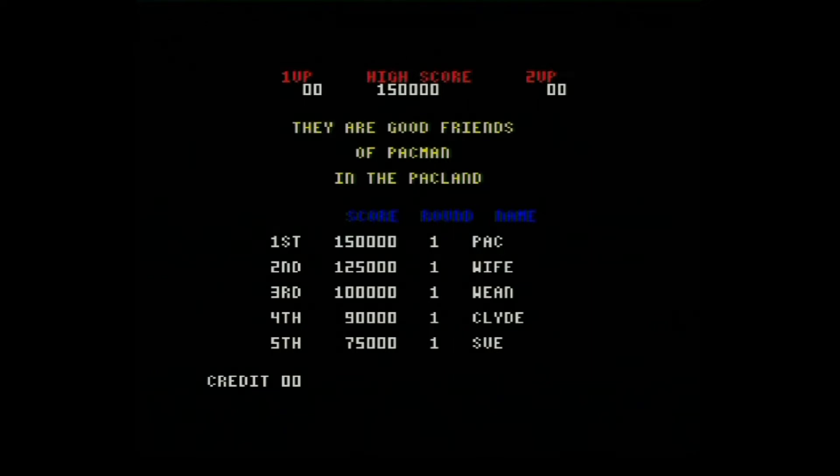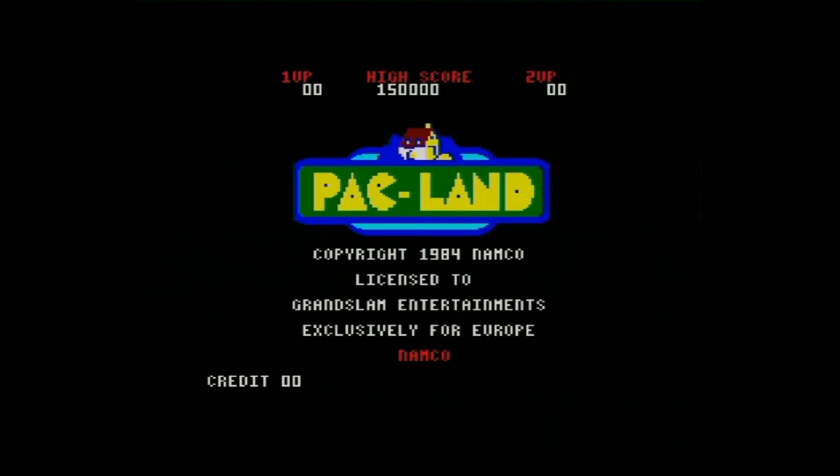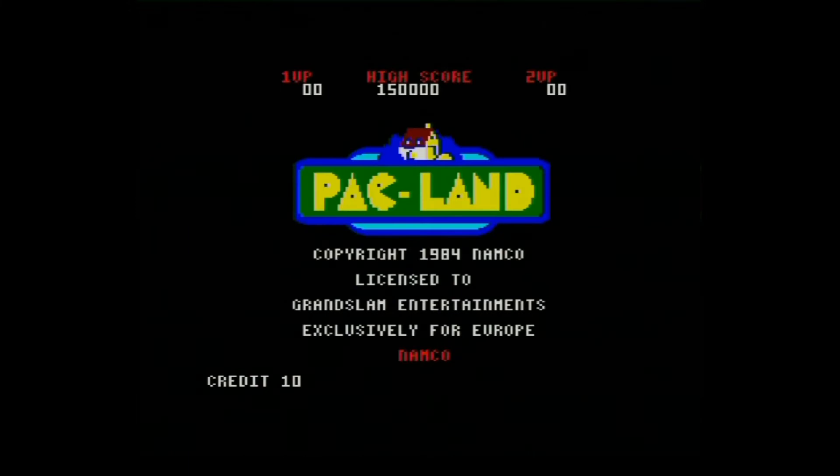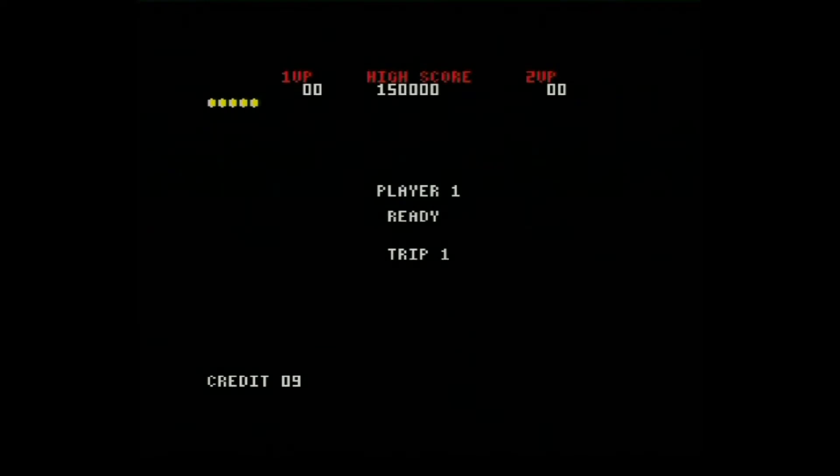You have to insert your credits just like simulating putting coins in the machine. You press Enter to enter your coins. Oh, this is converted by Grand Slam. It says our good friends are Pac-Man in the Packland. So let's start the game — you have to press 1 on the keyboard for one player. Yes you do.